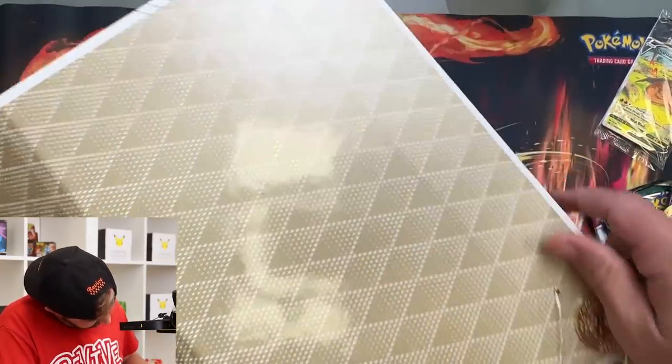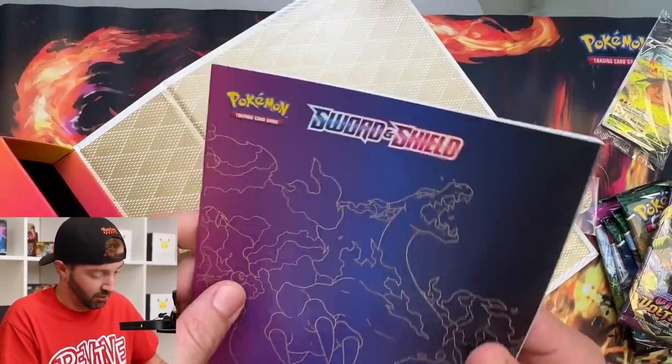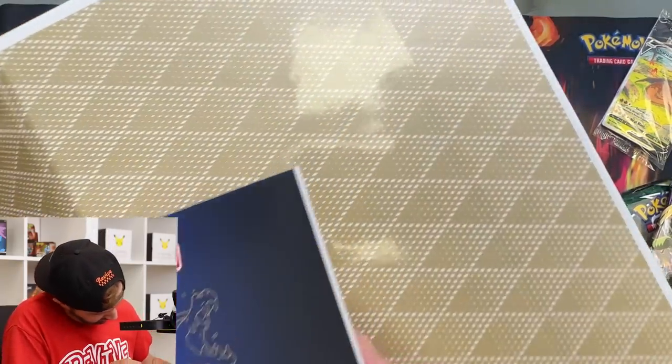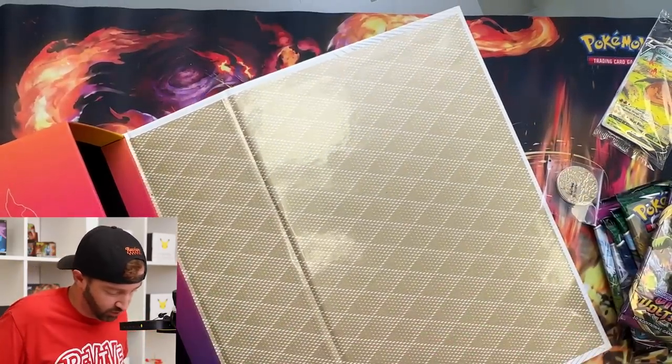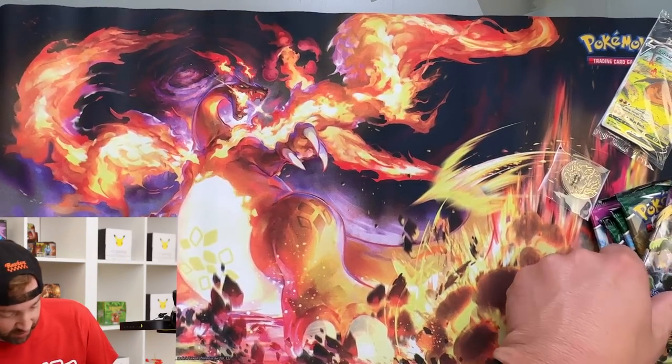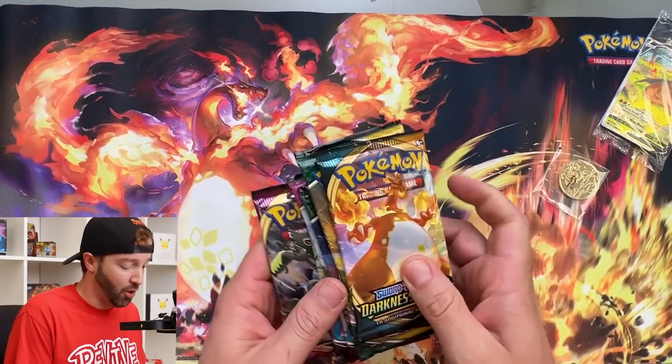Is that all that comes in it? Oh, are these the tops? Nope, this is just the Sword and Shield — a really nice booklet talking about all the sets. Very cool. I know all the Sword and Shield era kind of went pricier, so this is going to be a lot of fun.